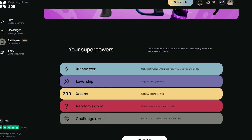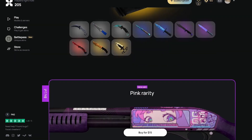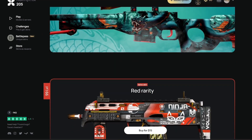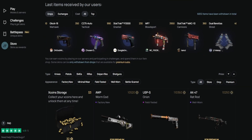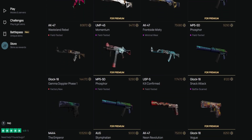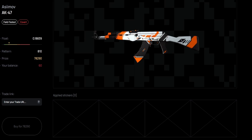The battle pass benefits give extra motivation to play and practice CSGO. You get more coins, exclusive skins, xplay cases, unique challenges, skip challenges, and drop real Valve skins. To withdraw, simply do the challenges to collect the coins for a skin that you like and exchange for your favorite skin in the store.